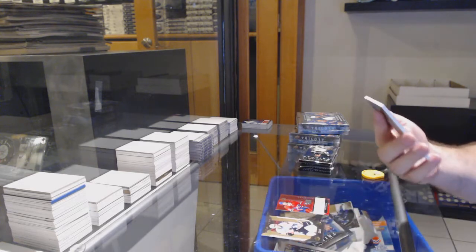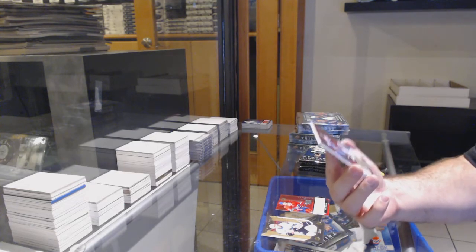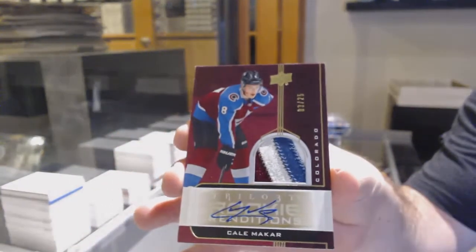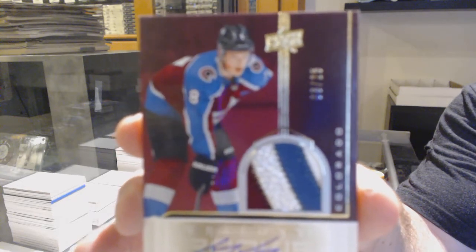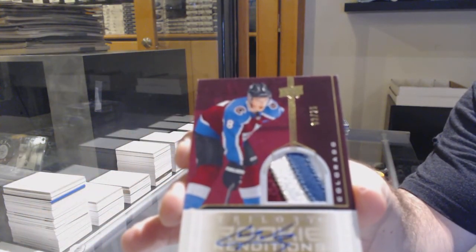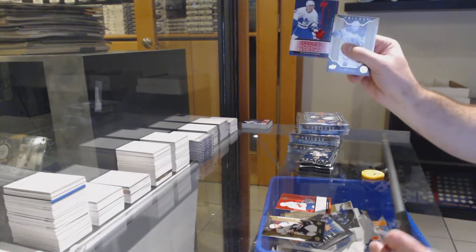Oh my God, a rendition of Paling for the Avalanche. Number to 25, renditions Color Patch Auto — Cale Makar. Holy damn, the boxes are killing it. Makar four-color patch auto. And the funny thing is, this is one of the breaks that sat for a little while. Kind of like that ice break that's going to, I'm sure, destroy it.